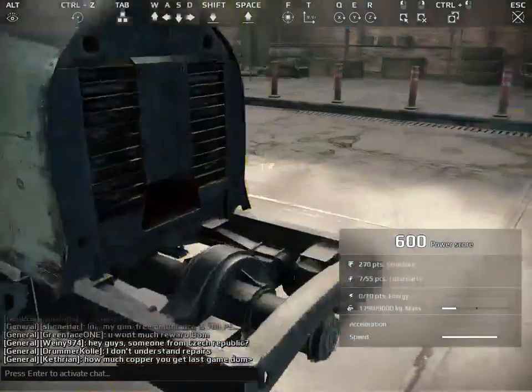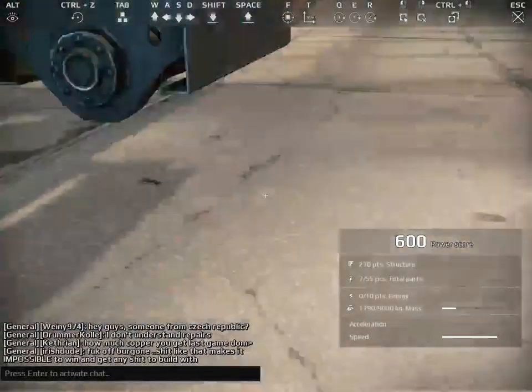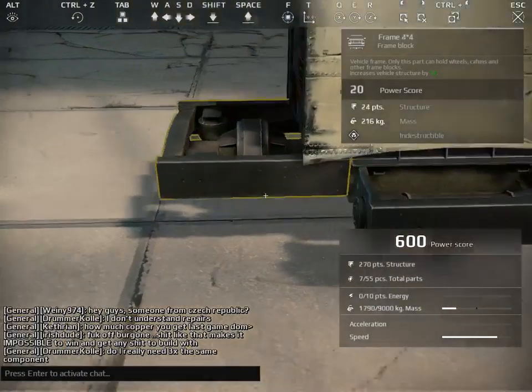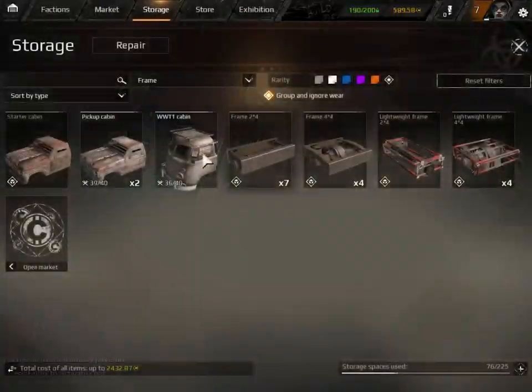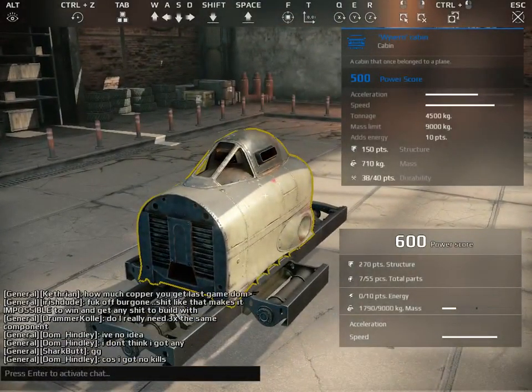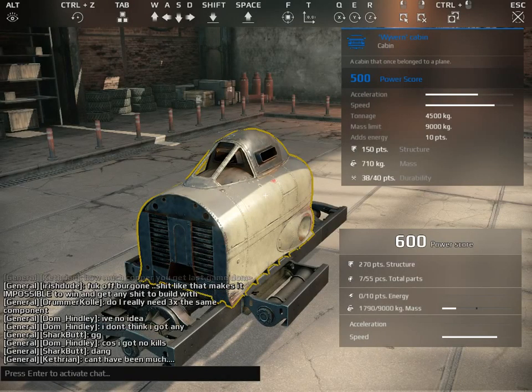Sadly they don't have a mimic option, which would be amazing. You can mimic it on the other side though. The reason I chose the Wavering Cabin is this is in closed beta, so you have to pay like $20 to get into it and you get a car, and it carries over when the game is released. This cabin gives me the most energy, which is 10 points.